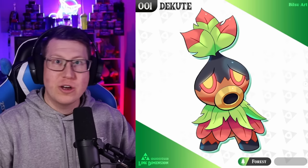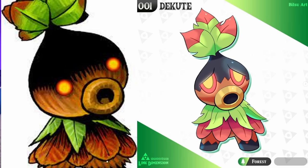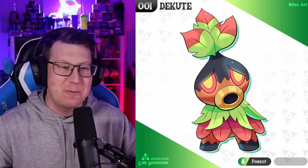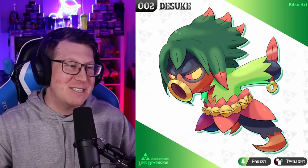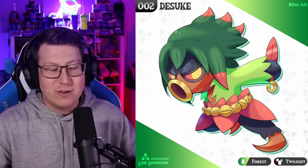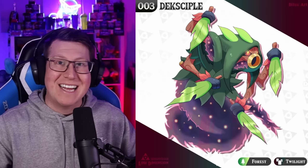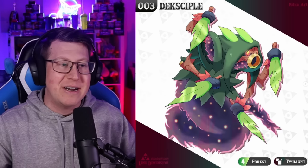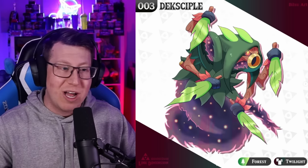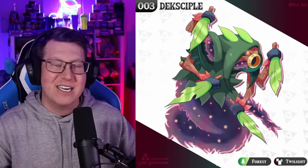Let's first pick your starter Pokemon. The grass starter is called Dekuute, and it looks amazing - obviously based on a Deku scrub with really cool colouring. It evolves into Desuke, which looks like it's doing a Naruto run, looking a bit angry and grown up. And then finally into Dexciple, a grass and dark type Pokemon with four arms and leaf daggers, which looks really nice.